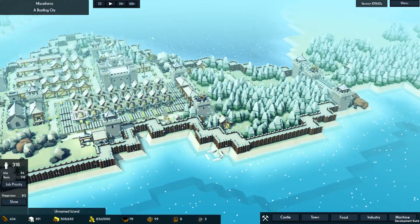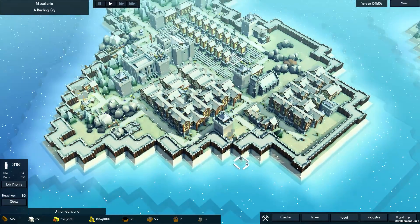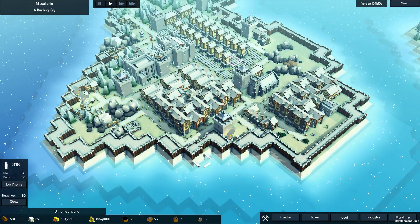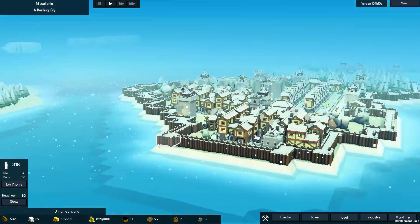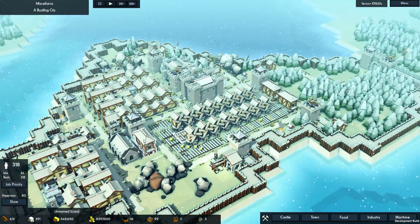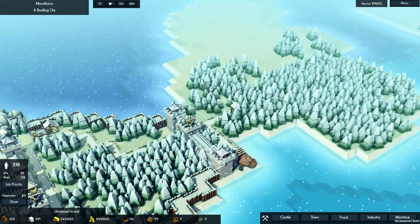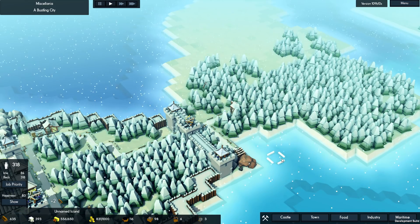All right, so we have walls all along the edges of the island, with the exception perhaps of a few corners, but I'm hoping that doesn't mess things up too much. The idea behind this is that the Viking ships, when they do inevitably come back, will not be able to land on any of these tiles, which means I will be able to funnel them through right now. Maybe it works, maybe it doesn't — I'm not too sure.